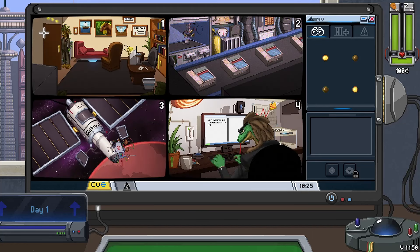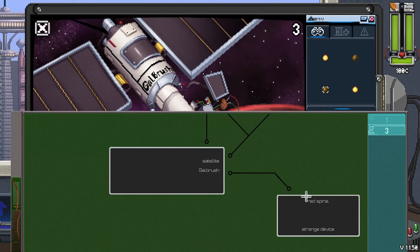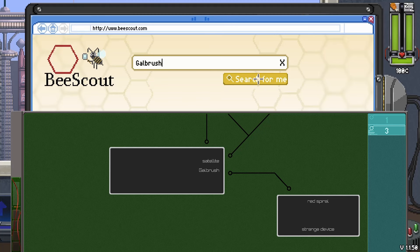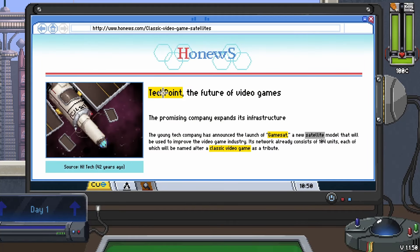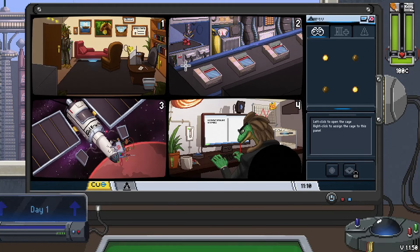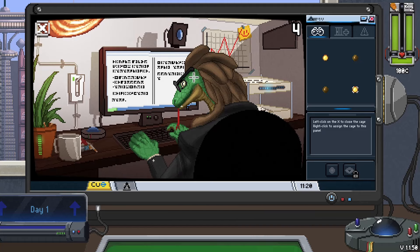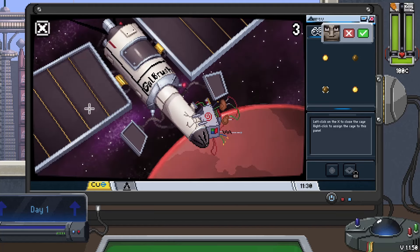Basically, you have these cameras and little click-ables. We can click on words, the satellite, the spiral, the machine - all these different little things. Whenever people talk, if they have highlighted words, we can click on those too. This is like a satellite - we can pull this up and sort of Google things using B-Scout. The Galbrush satellite says that TechPoint, a video game company, is launching new infrastructure. There's a little story told in every single one of these cameras, though some are kind of duds.